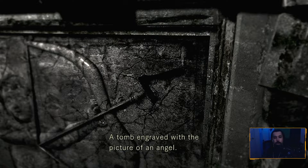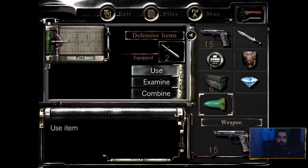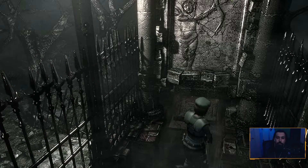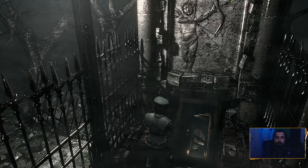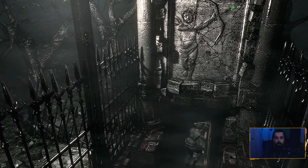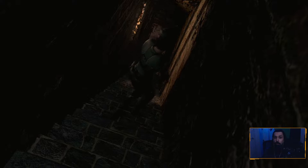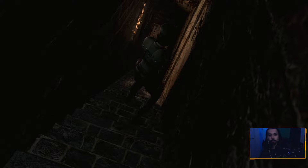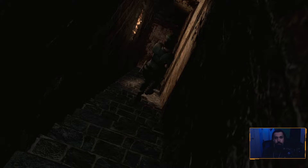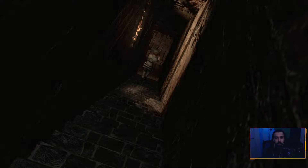It's shaped like an arrowhead so it doesn't ask me if I want to use it — I have to go into the menu and use it myself. Alright, we're going down here since there's pretty much nowhere else I can go. I don't know what to do with that gem yet unless I could use it in one of the rooms available to me, but I don't think so.